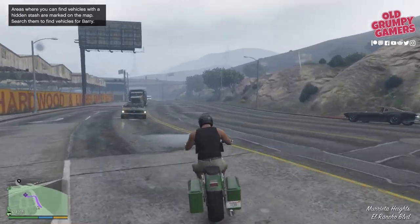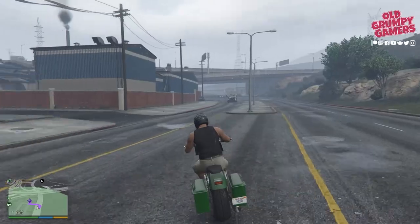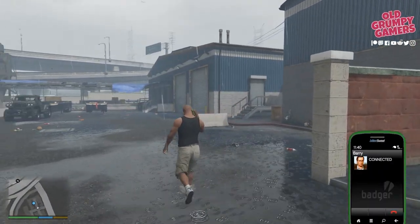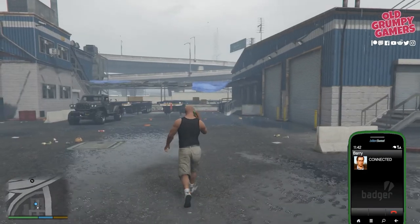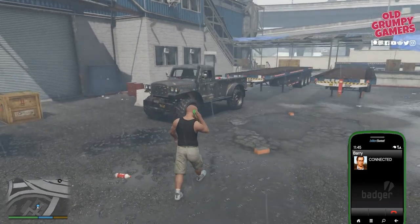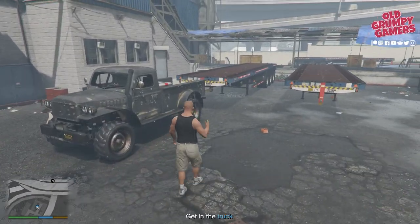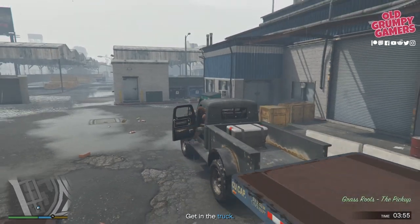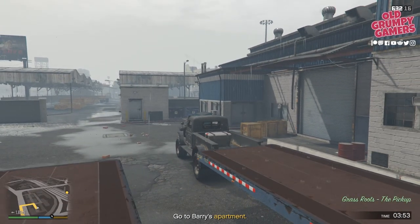The truck is near the lumber yard. Once we're off the phone with Barry, we can see the lift truck on the left-hand side — the little gray job. It's not in great nick but it looks pretty cool. I'm sure if we were to borrow one of these it would do up and polish up quite nicely.